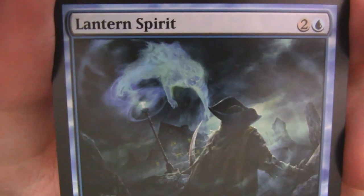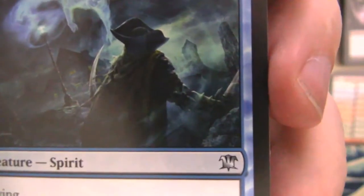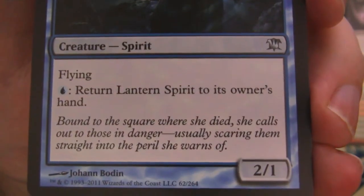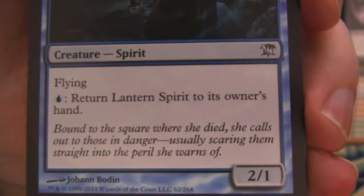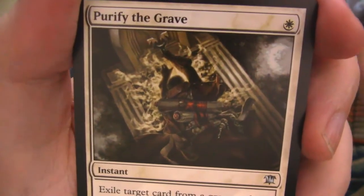We've got a Lantern Spirit — look at this little guy coming out of that lantern. This dude has his sword drawn — I guess in this area it's safer to walk around with your sword drawn at night. And it says 'Bound to the square where she died, she calls out to those in danger, usually scaring them straight into the peril she warns of.' Oh, that's unfortunate. Look out! Something's going to kill — oh, he's dead. I have failed again.